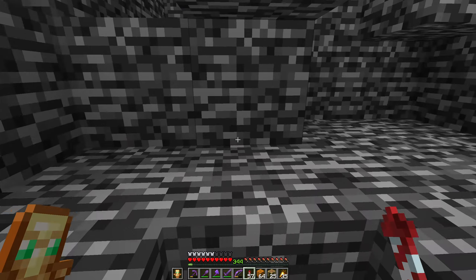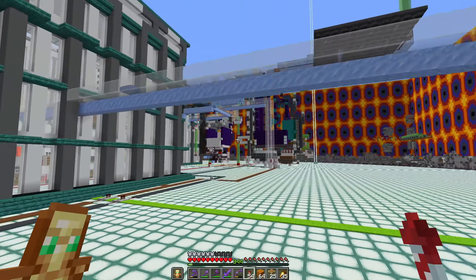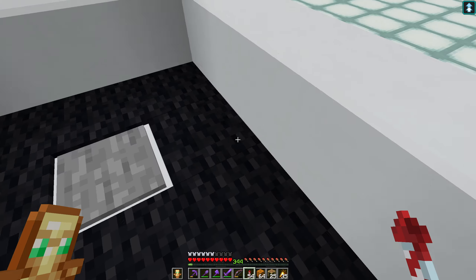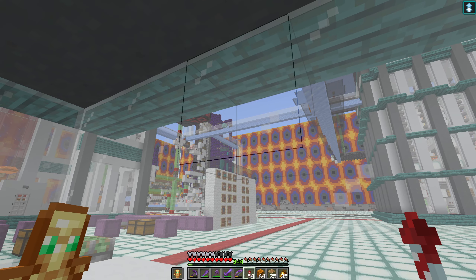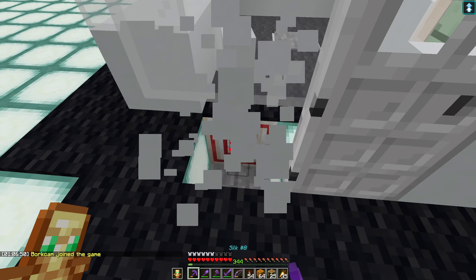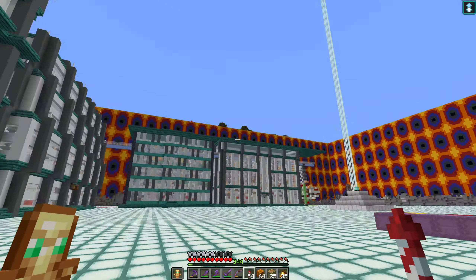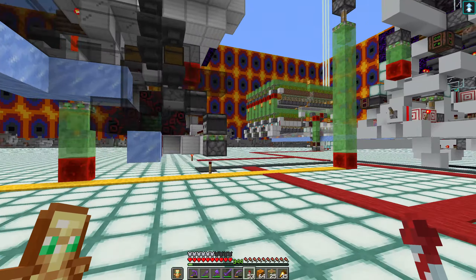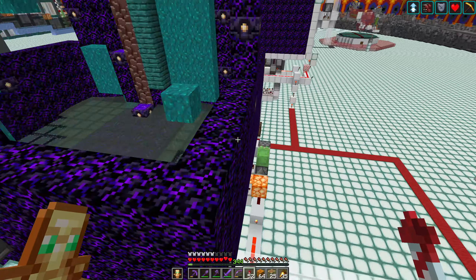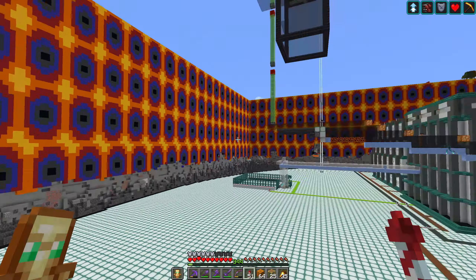I think we're ready to run this. Actually, no — I need to chunk-load the area first. This time, to prevent the bot from being shot by pillagers, my chunk-loading bot is going to stand inside this little hut. I don't want it on the pressure plate because I don't want to activate a bunch of farms. Let's close the door by removing that block.